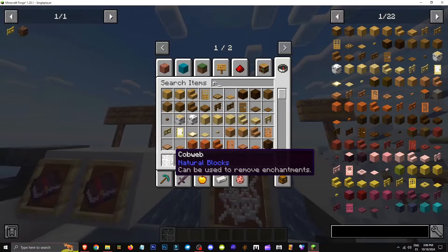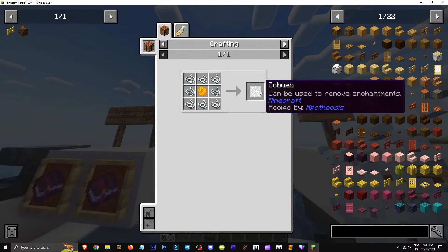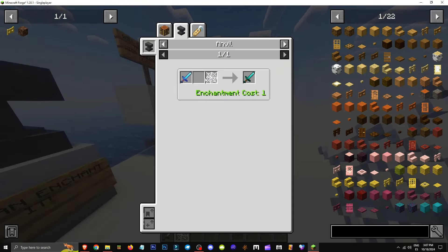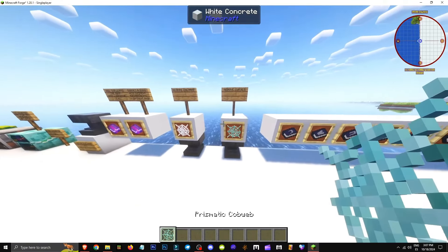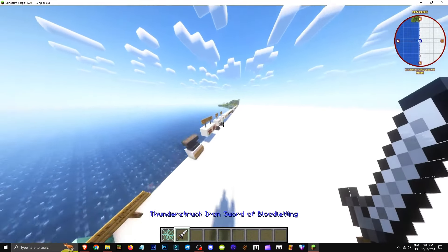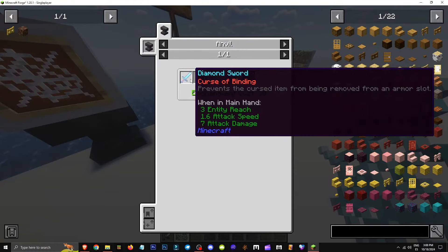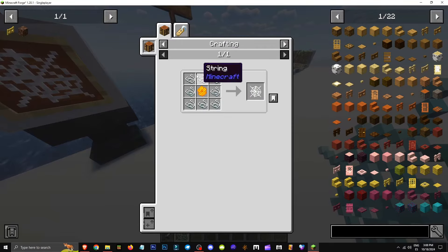How do you disenchant in the Apotheosis mod? You use the cobweb — crafted with string and honeycomb — which lets you remove enchantments from any tool. Use it with the enchanted item on an anvil to disenchant it. How can we remove curses? With a prismatic cobweb. Apply the prismatic cobweb on an anvil — it can remove curse of binding from a sword. It's crafted with a cobweb and four prismarine shards.